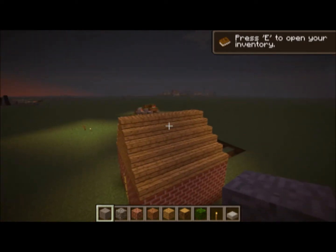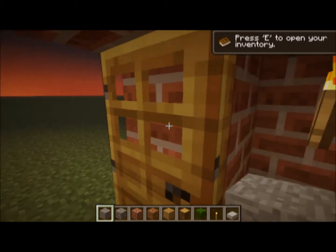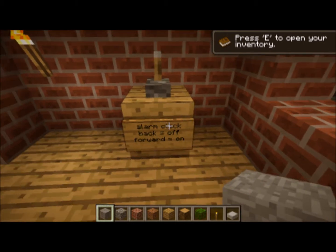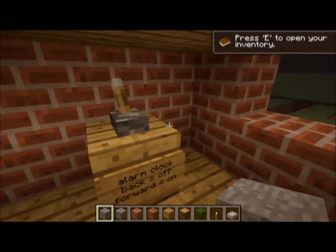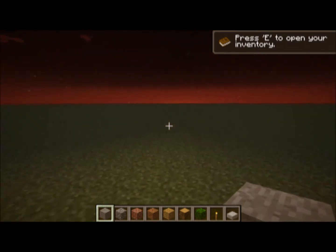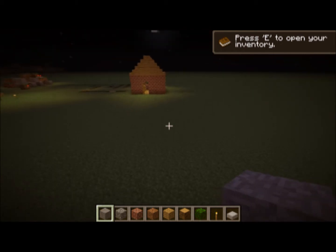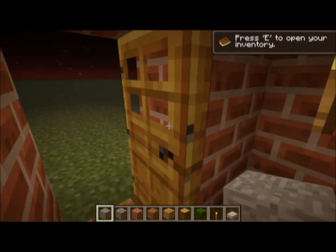So once it becomes night, we are going to set the alarm clock. Alright, so we look at it here — it says backwards is off, so the lever's backwards, it's off; forwards is on, and that's what happens when it's on. We're just going to have to wait for the sun to go all the way down, and then we'll show you how this works. First, I will show you how the alarm clock goes off, and then I will show you how to build it.